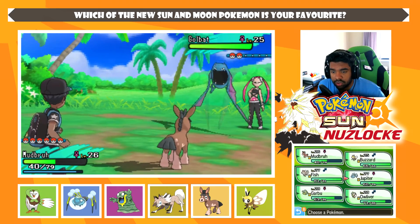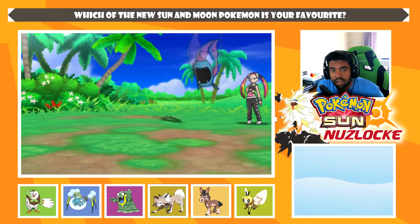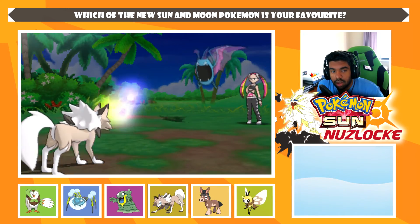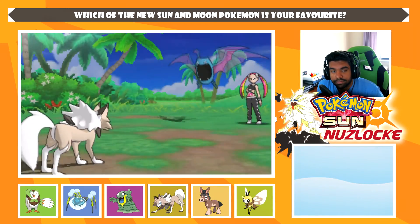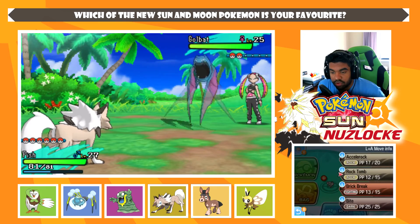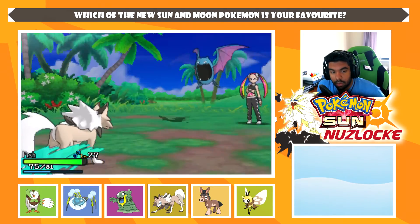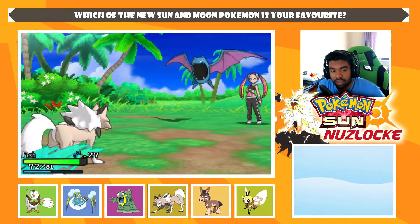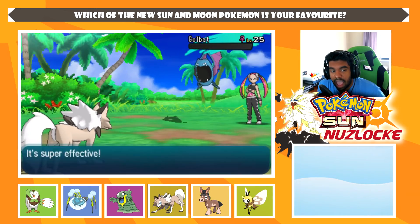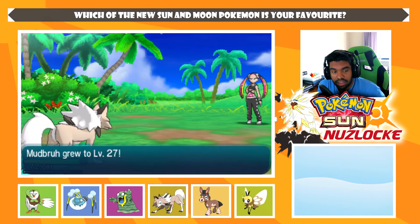We're going to switch into Fish. Fish can one-shot with Rock Tomb — no problems, no questions asked. Go for a Flying-type move. Oh god — why Confuse Ray? Rock Tomb, we're not going to get confused. You outspeed me? Fish, break through! Yes, my boy — one-shot! Tell me Fish isn't amazing. Mudbray gets a level.